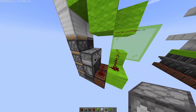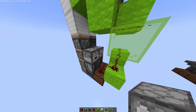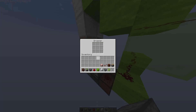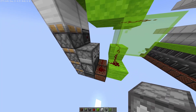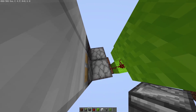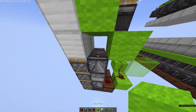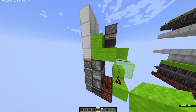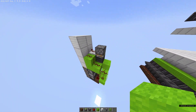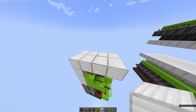Now the reason I'm using droppers here is because if you wanted them to be quiet, you could just put hoppers pointing into them and then put items inside, and then they wouldn't make any noise. But I did not do that here. Now we're going to take observers pointing up into these blocks, and then you can go ahead and fill this in.